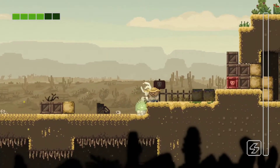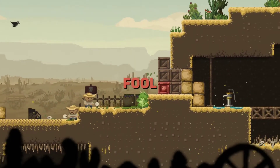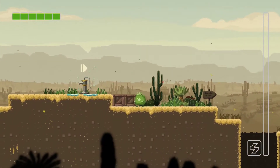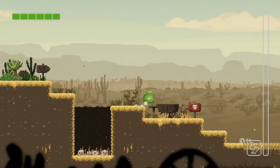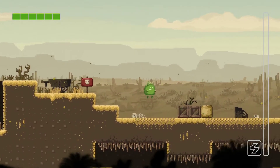Not sure why I can't hurt these enemies — we have our gun but it doesn't seem to be working on them. Maybe they don't want us to kill them yet in the tutorial. For now we're not going to worry about it — they seem to just want us to dodge.